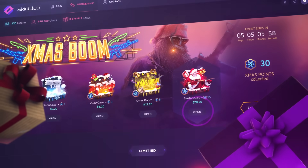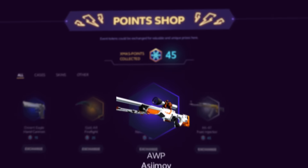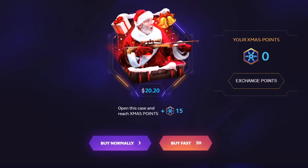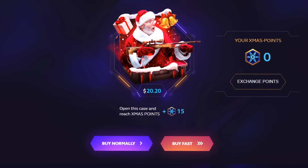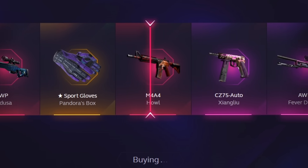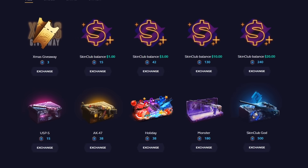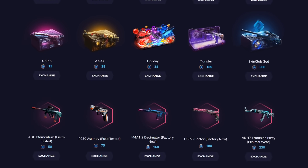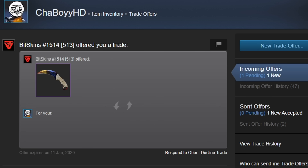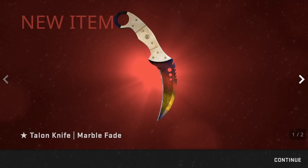This video is sponsored by Skin.Club — it's a case opening website, links are down below to check it out. You'll get a free 15% deposit bonus on whatever you deposit, so if you deposit $100, you get $15 free. They've also told me you can open four Christmas Cases and get your cash back from all the points you gain, or you can use your points in the store for bonuses, giveaways and stuff like that. You can also instant withdraw skins on this website straight to your inventory, which is great.